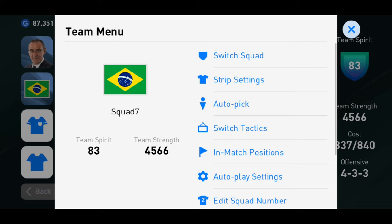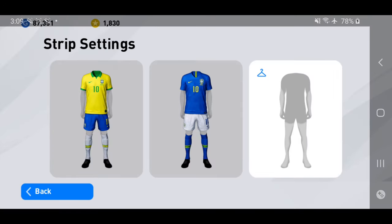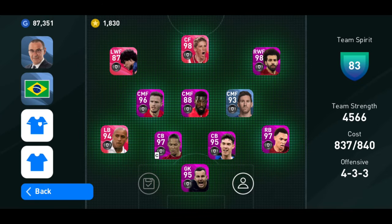This week we are rocking the Brazil kit — the Brazil bats — so this is our team. This is the kit, home and away, they have a great color combination. And this week we are going with the 4-4-3 formation as you all can see.